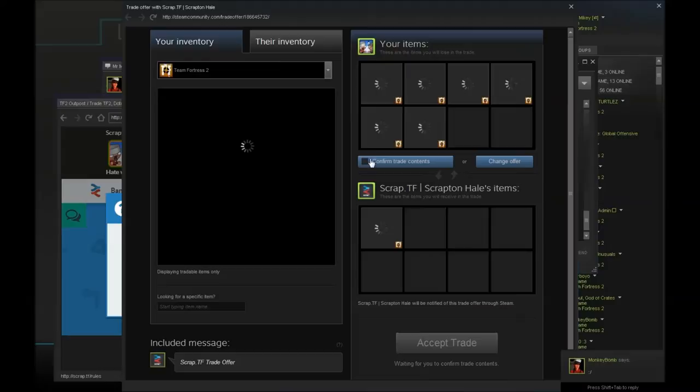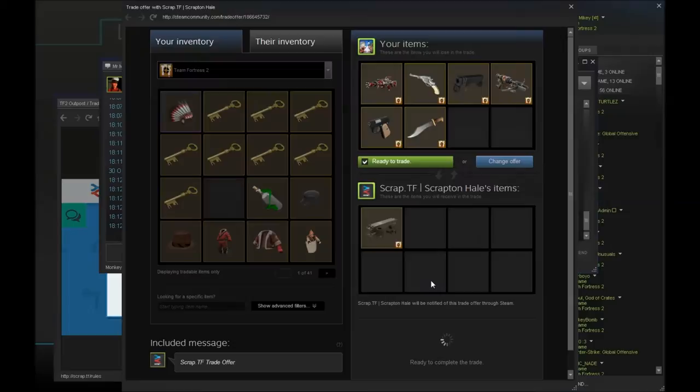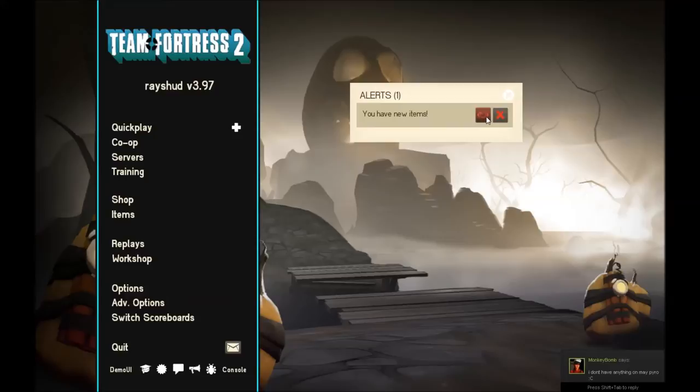I'm selling all the weapons I have for another reclaimed metal — that includes the weapons I found and the ones I got for the strange Jurati. So yeah, to the next trade.